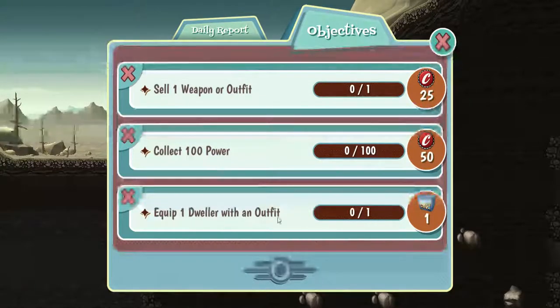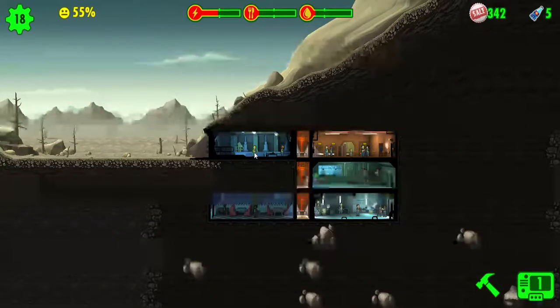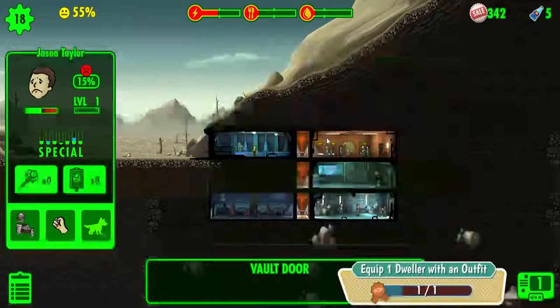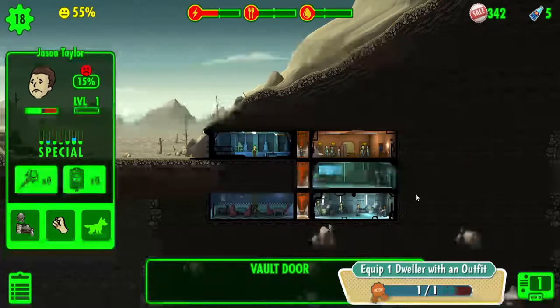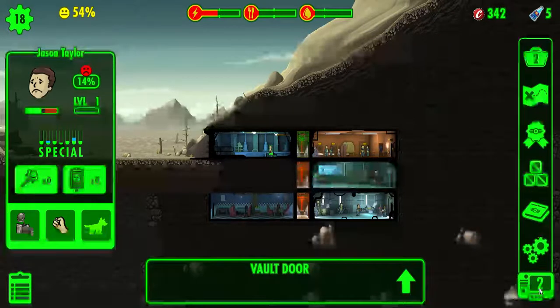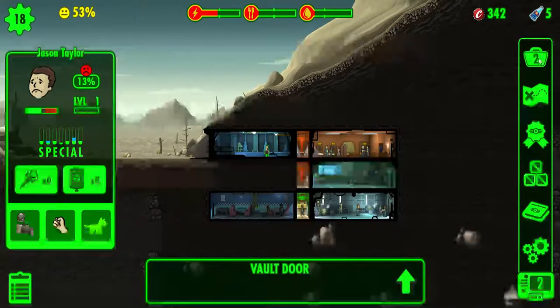If I equip the dweller with an outfit, then I'll get another lunchbox. I don't know if I have any outfits, but we'll see. I do! So I'm going to get another lunchbox — we'll be opening two lunchboxes in this episode. I'm about to open them. Oh, I love this part! This is Nick's favorite part — opening lunchboxes and the pet ones too.